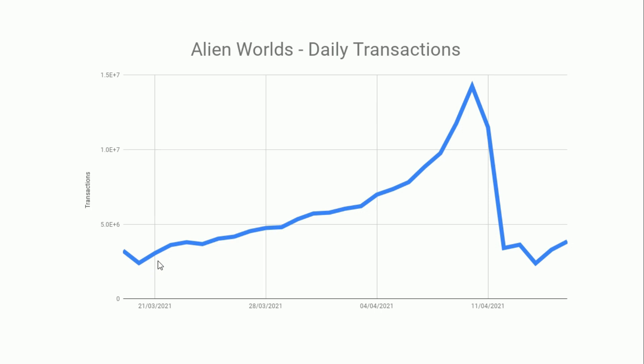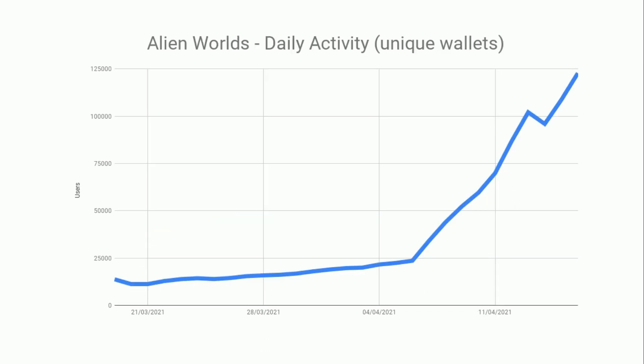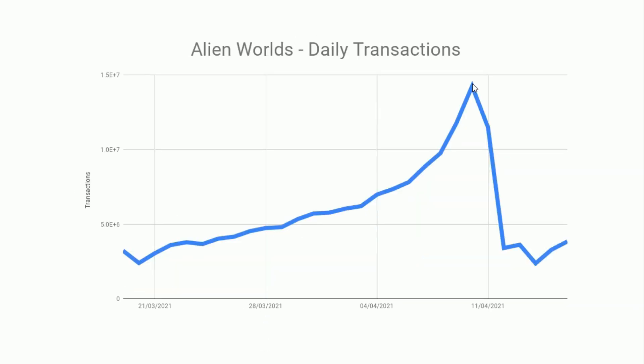The two main transactions you do in Alien Worlds are mining and then claiming your tokens, then waiting for a cooldown period before mining again. There may be some other transactions around adding NFTs but you do that roughly once a month — basically this is people mining out the token. As we'd expect with more wallets playing we see more transactions — higher and higher — and then there's this peak, followed by a sudden drop back to where we started.